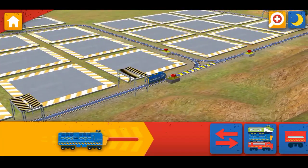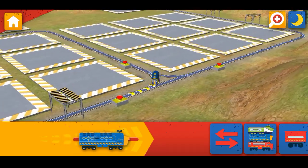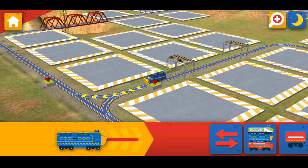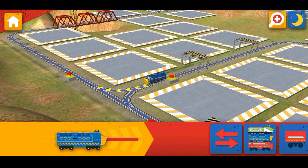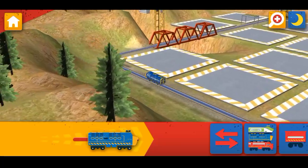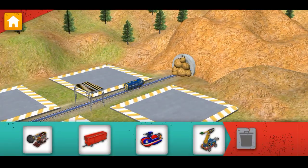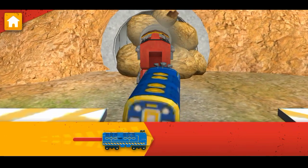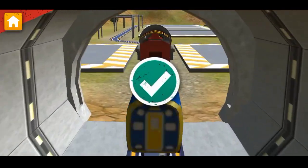Your first Chugganeer challenge is to drill a tunnel through the mountain. Let's go! Tap this button to change your view. We need to drill through that rubble. Attach the drill to your Chugga. Now, drive your Chugga to clear that tunnel. You did it!